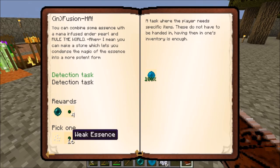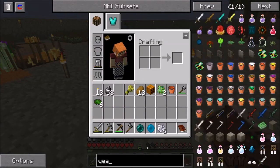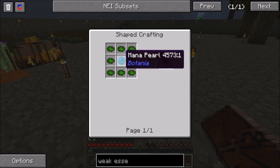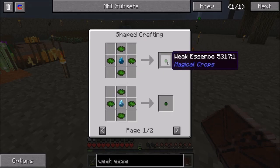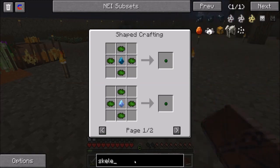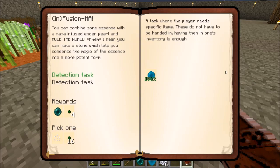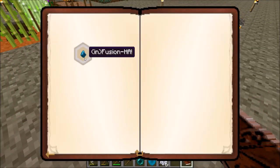Let's look at how to make weak essence before deciding. The weak infusion stone is essence dust combined with a mana pearl; from the weak infusion stone we can make weak essence. How hard would it be to make the skeleton seeds? Probably a bit more difficult, so let's grab those — it's pretty clear cut. Let's select the skeleton soul seeds as our reward.